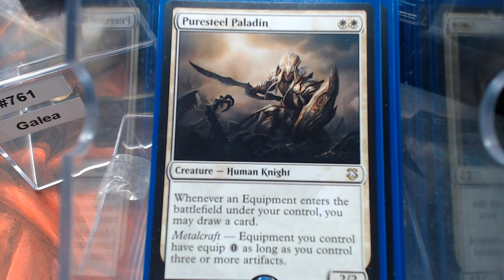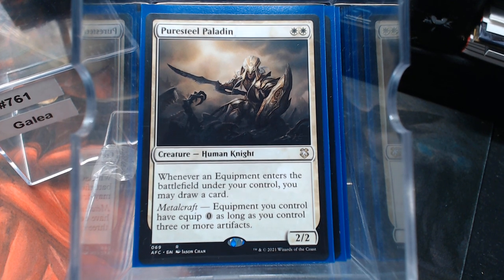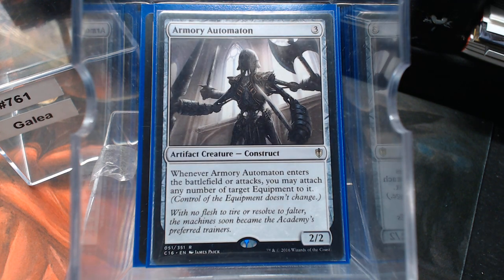Here's that last Puresteel Paladin I was telling you about four days ago in the last Equipment video — this is where it went. The Armory Automaton is kind of neat: it enters the battlefield and just magnetizes all the equipment to it — any number of target equipment. I love that reminder text: control of the equipment doesn't change, which lets us know we can attach our opponents' equipment to it as well. Beautiful, right?